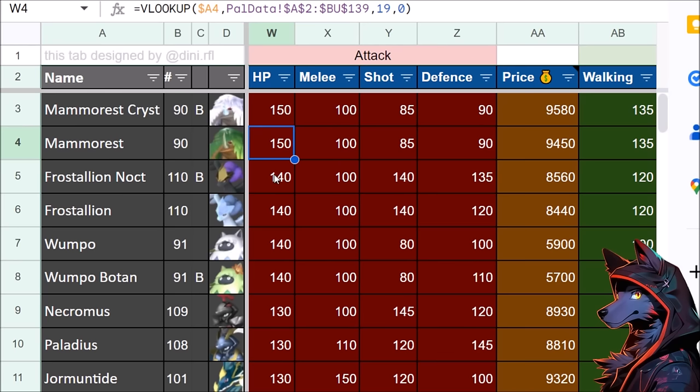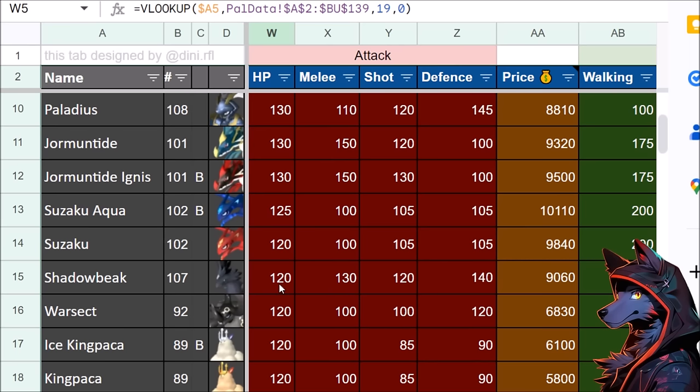Mammorest has higher health than anything, and you kind of feel that when fighting your first one in the starting area. But it has low defense, so it's kind of like a balloon. Legendary pals are sitting at 140 and 135 in key stats. Frostallion Noct is objectively better than Frostallion by the numbers. Any pal can learn any move except for some exclusive move interactions, so that needs more exploration. Right now people just throw the pal out there — damage is damage, and the rest you make up for with your gun.